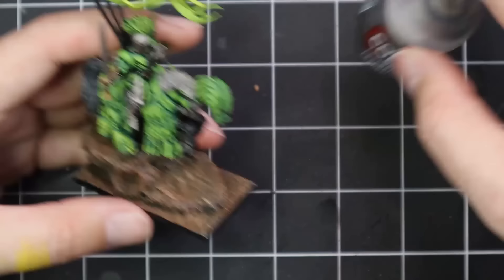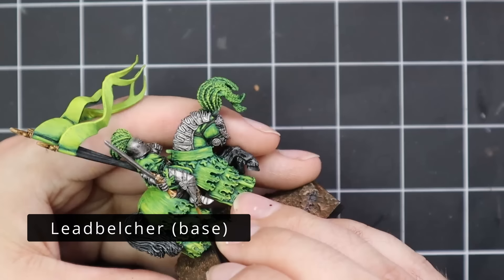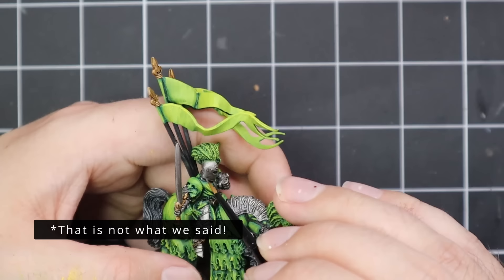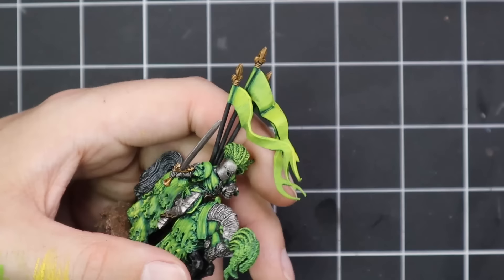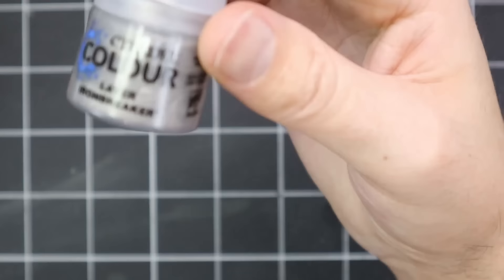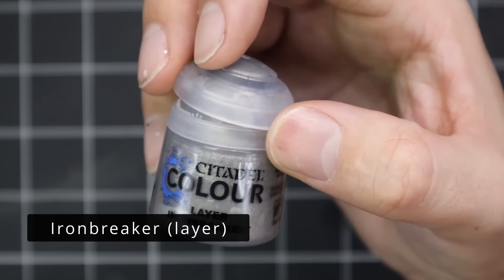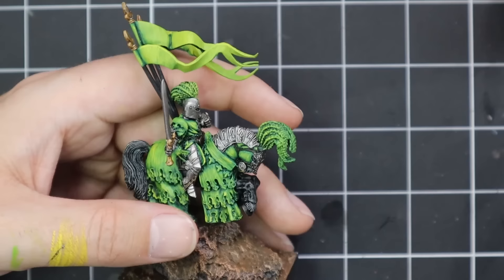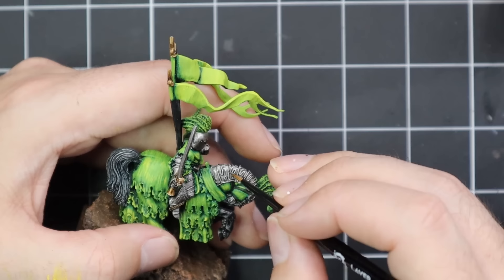It was then time to layer up all the metallics. I grabbed some Leadbelcher for all the flat areas. You may notice I went a little overboard on the banner, so I consulted with some friends on Discord and they all decided the banner was awful. I went away off camera, darkened it down a bit, used some Croak Green Shade over the top, and then re-layered it with Moot Green and a 50-50 mix of Warpstone Glow and Moot Green to pull the banner back — a magical transformation from gaudy yellowy-looking banners to nice semi-clean ones.